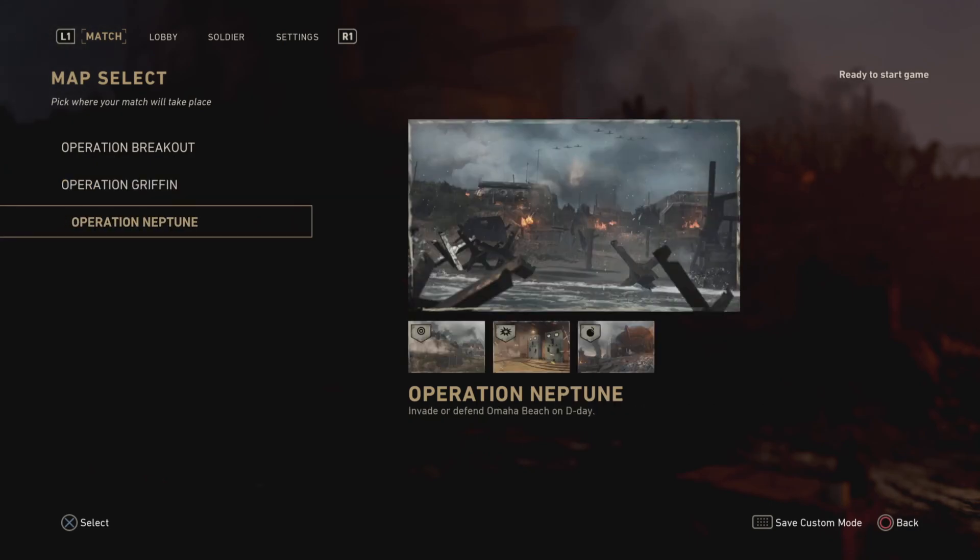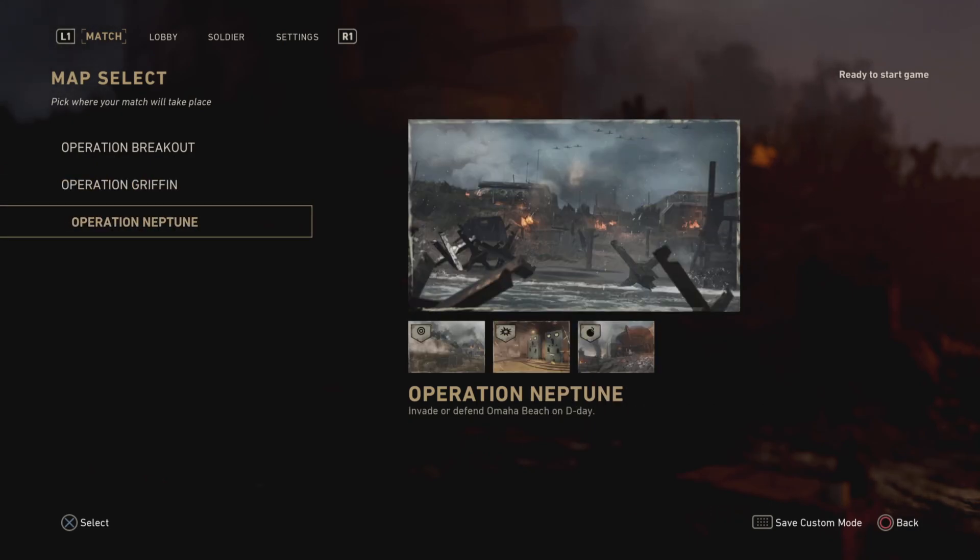Then there's Operation Neptune, which is essentially Omaha Beach, D-Day. You are either invading as the allies or defending as the axis powers. If you're on the ally side you have to clear the bunkers, destroy things, destroy communications — all the stuff you would do on a D-Day map. If you're on the axis side, you have to shoot the allied powers down to stop them from getting up the beaches.